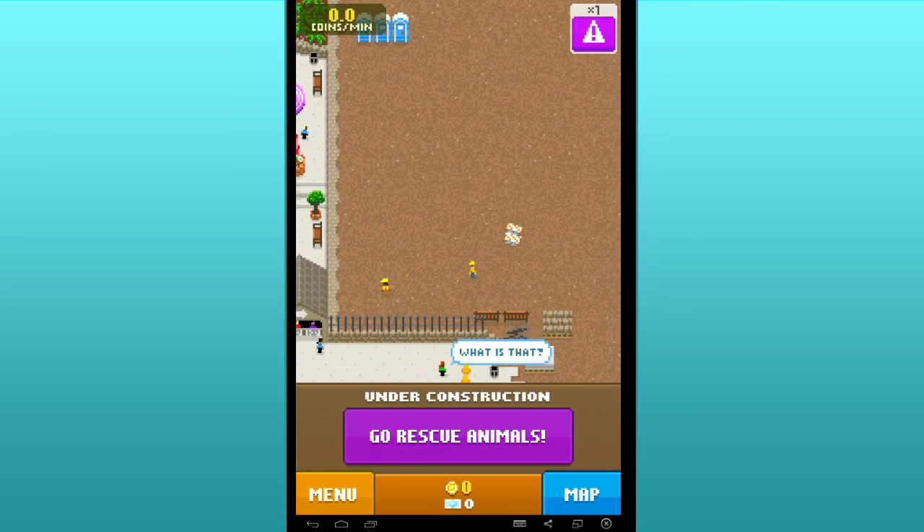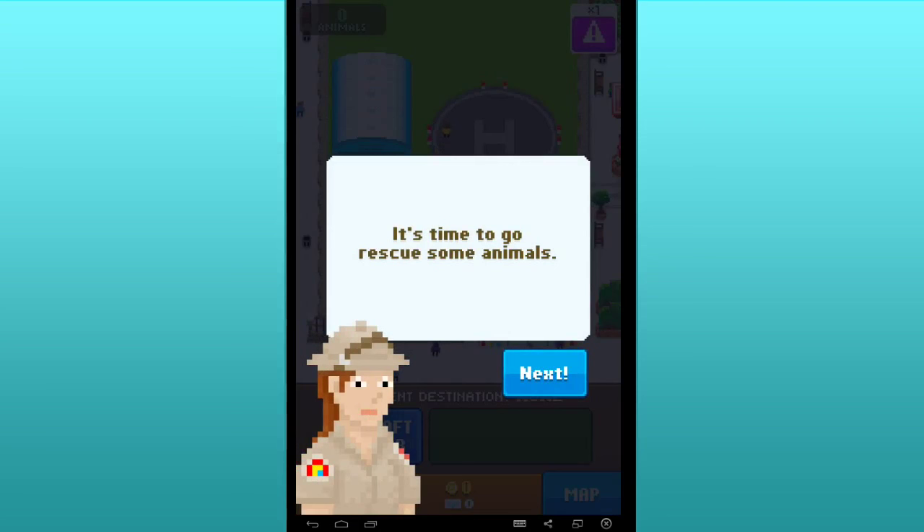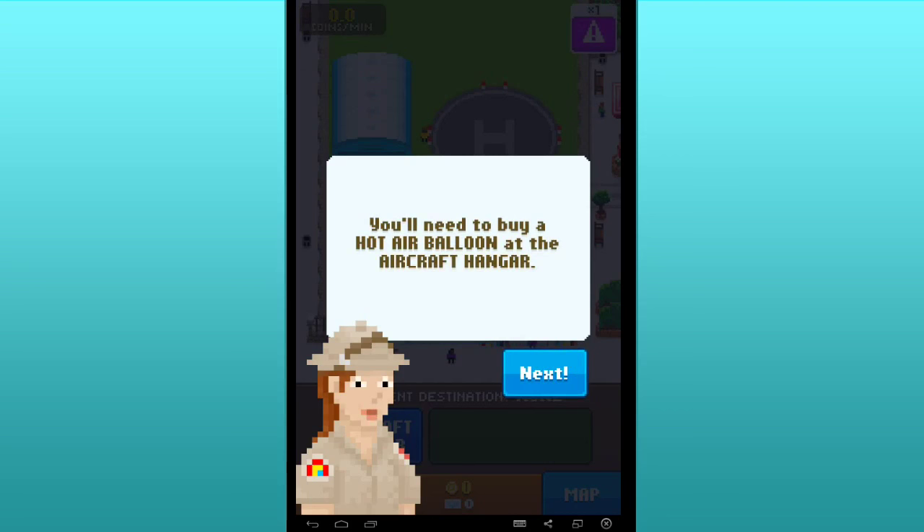Oh there's little workers. It looks like I need to build a little path over here. I'm a big fan of pixel art so this is super exciting. It's time to go rescue some animals — are you sure, Sue? I just got here. I like don't know where I'm going. It looks like a helipad over there. But first you've got to find them. Okay, so we're off to rescue some animals in a hot air balloon.